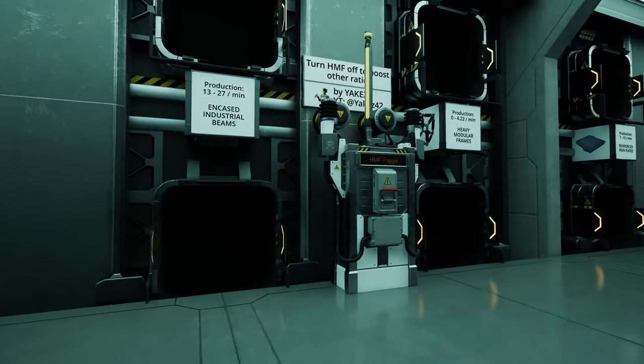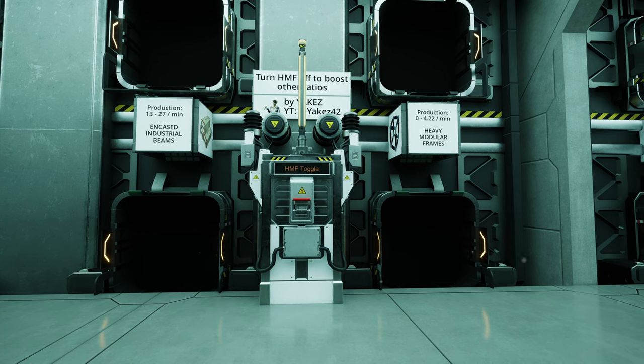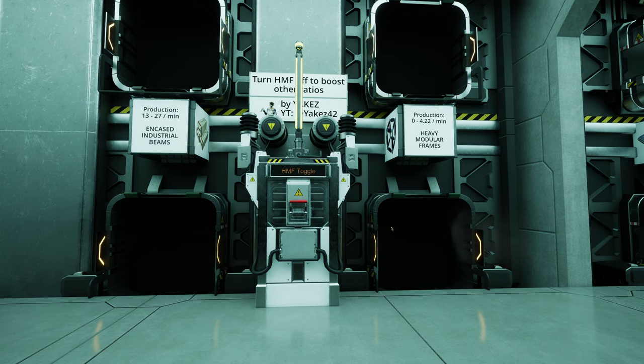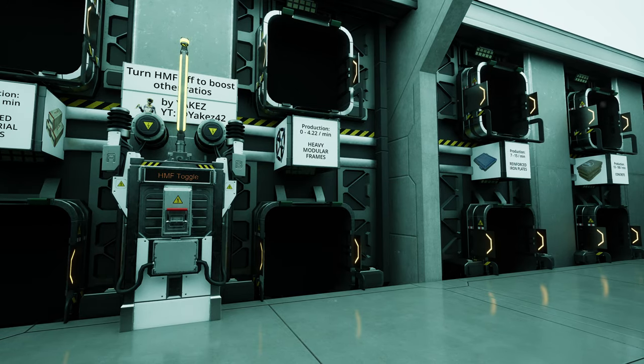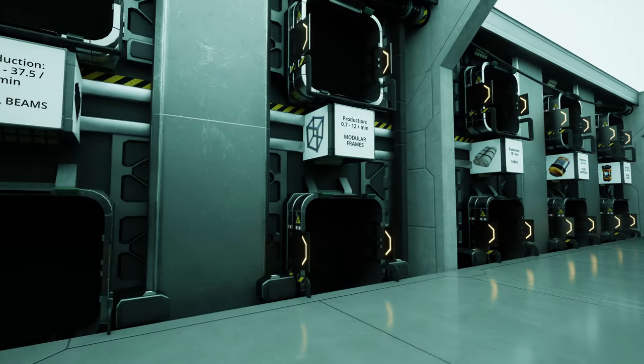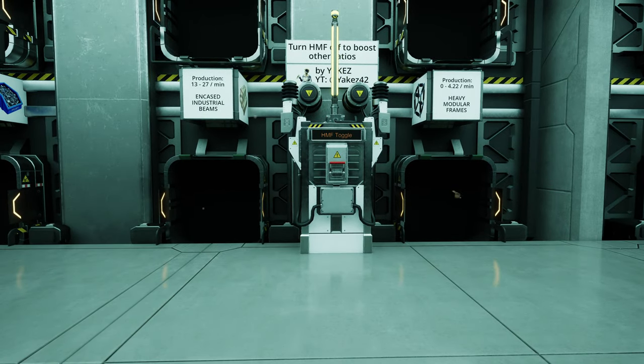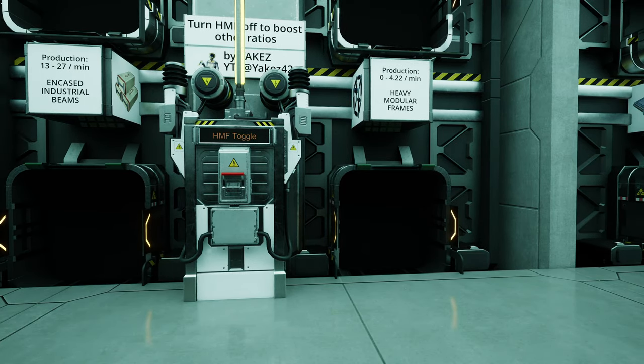There is also the HMF toggle — an upgrade for the steel module. Before I was producing 2 HMF, now I'm producing 4.22 HMF. Why do I need an HMF toggle? I didn't change the other ratios — the intake is the same and all the machinery is the same. I only overclocked the HMF manufacturer. If HMF is on at maximum production, you'll have zero steel pipes and only 0.7 modular frames. So if you want modular frame production ratio up, you turn off HMF with the toggle. This is the same setup as the radio control unit toggle, and it will be functionally important in the next video when doing fused modular frames and turbo motors — this is not a gimmick.